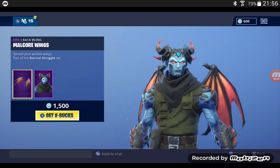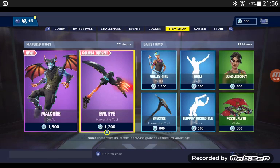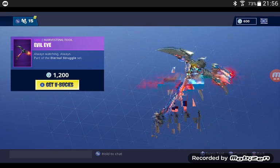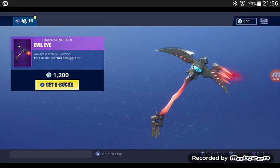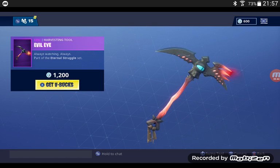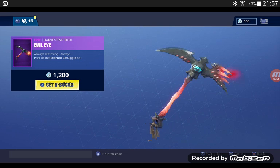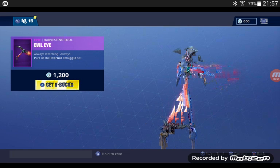They're both part of the Eternal Struggle set. Then we have the Evil Eye, which is a great pickaxe. You can see that the eye moves a little. It's got the nice color of Flaming Loft, a decent sound, and a good amount of V-Bucks. I think if you guys are picking up, it's a great pickaxe — also part of the Eternal Struggle set.